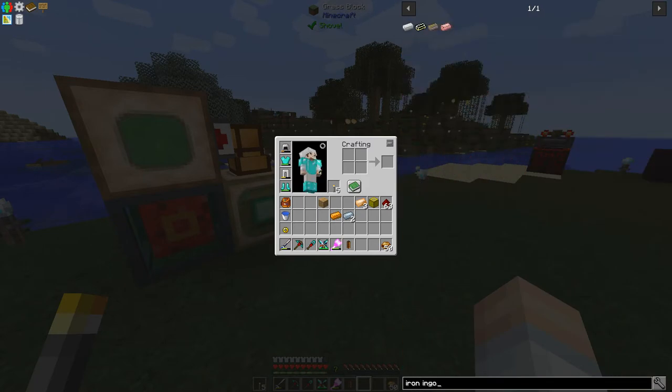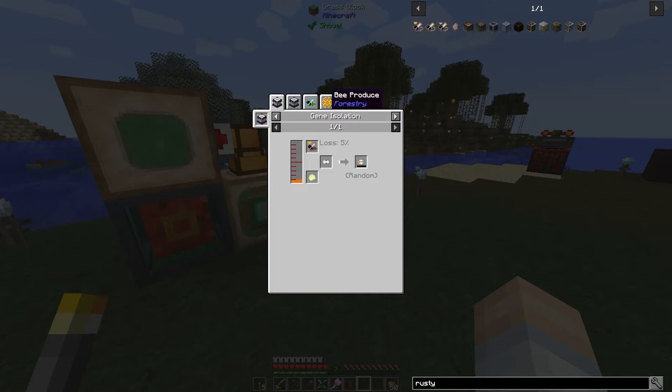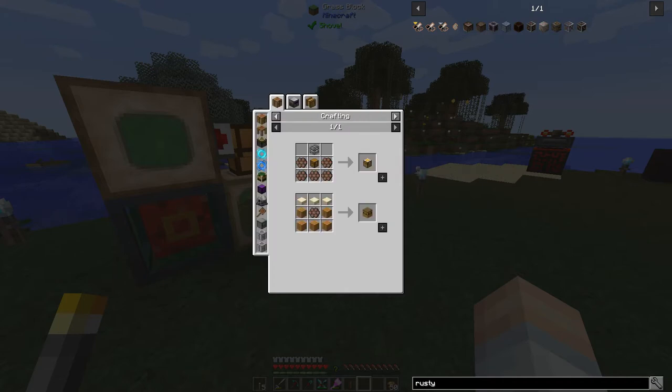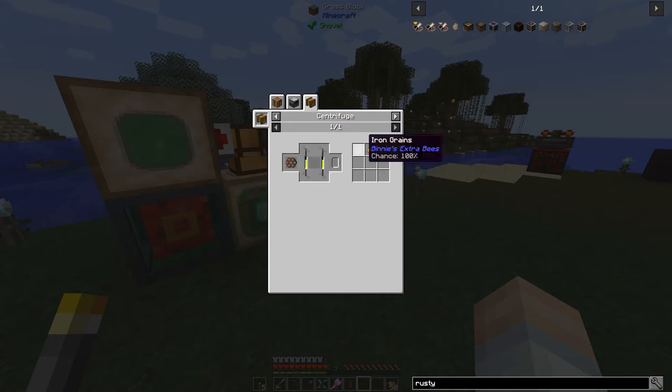What we need to do is start down the one that's going to get us the iron bee. Let's do iron ingot and see what we can get. So if we look at the rusty comb - rusty bee, rusty queen - and usages - bee produce. If we get the iron comb and look at usages, iron comb put in the centrifuge gives us iron grains and then we can use that to make pulverized iron. Four iron grains gets us one iron dust.